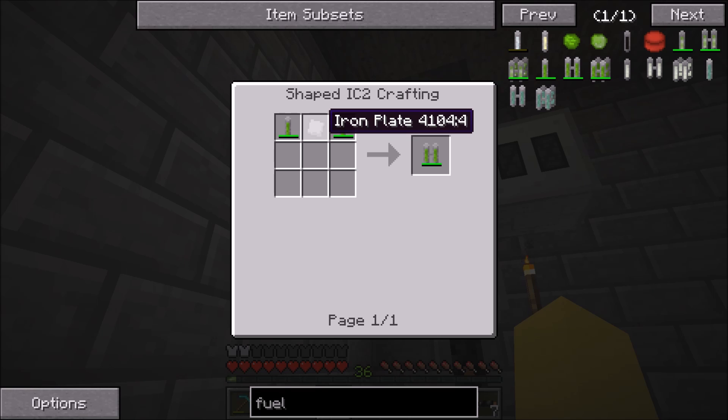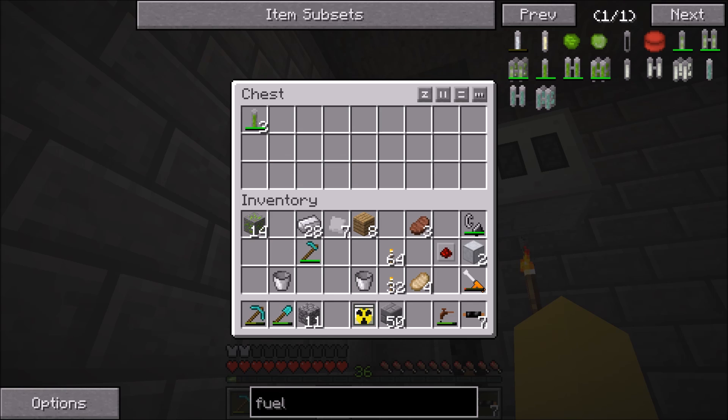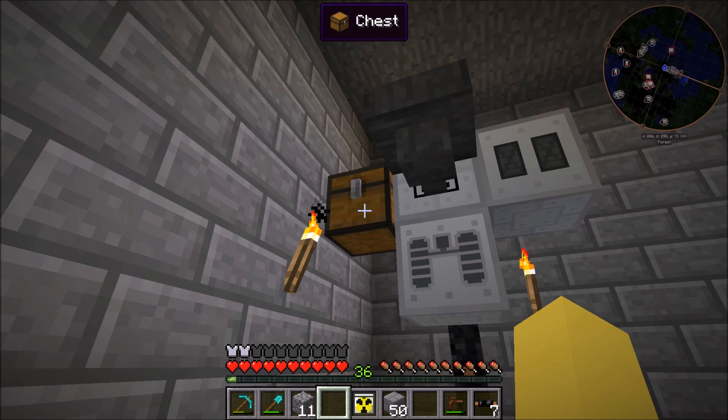Unfortunately I can't automate the dual fuel rod process using only IC2 because there isn't an automated crafting bench or assembler like in Immersive Engineering, so I would have to manually craft it. That's not too big of a deal — it just takes the single fuel rods and some iron and copper plates. Eventually I might make it so this whole process creates an excess of those and throws them in the chest too so I can create them, but we are left with single fuel rods which we could use if we really wanted to.